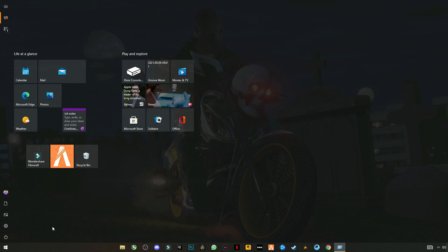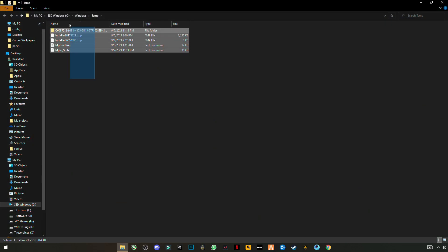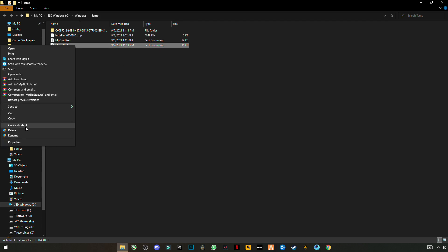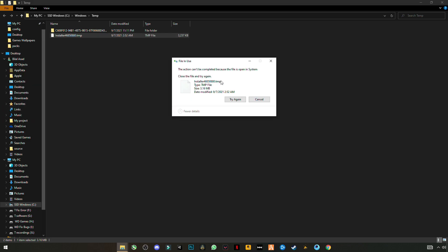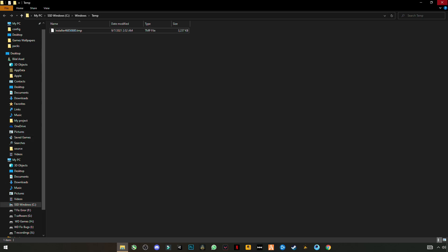Again open Run, and this time type temp — but not %temp%. Select them all and delete. You can delete them one by one if needed. Skip any files that cannot be deleted.